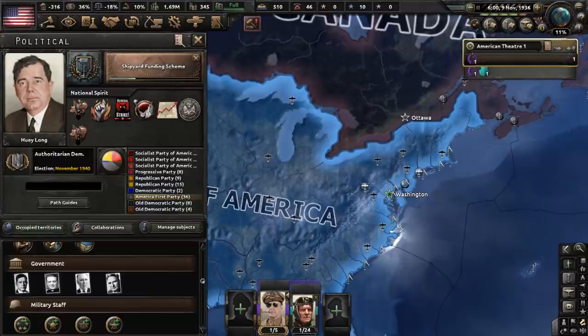Long was assassinated in 1935, but even in death he would leave behind a political dynasty that would influence Louisiana for decades to come. As for his legacy, he is seen as a controversial figure — thought of by some as a populist champion of the downtrodden and poor, and to others regarded as a dictatorial, fascistic demagogue.